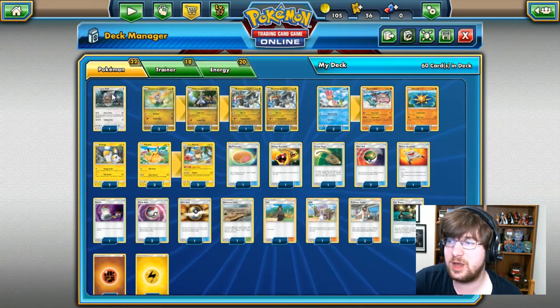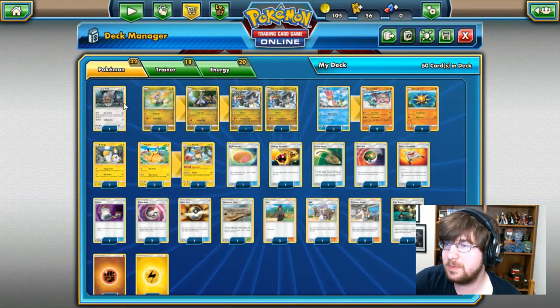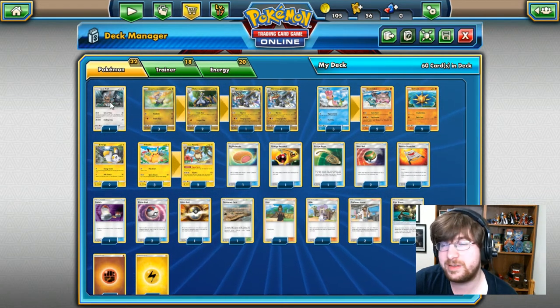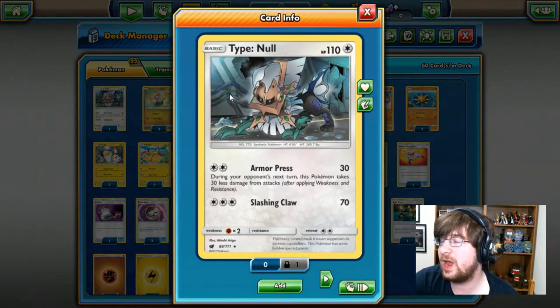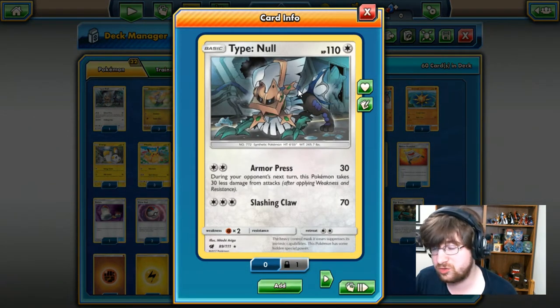Let's take a look at the rest of it. Now, we have what will probably be the weirdest lineup of Pokemon. Unlike the Hydreigon one, I wouldn't call this one awesome. First off, we have Type Null, who is just his base form, because Silvally GX is, you know, a GX card.